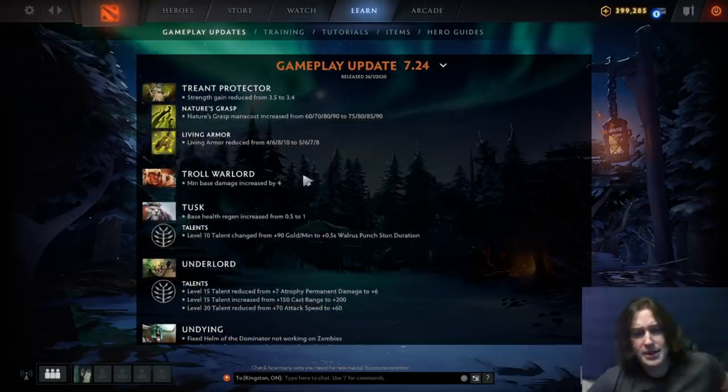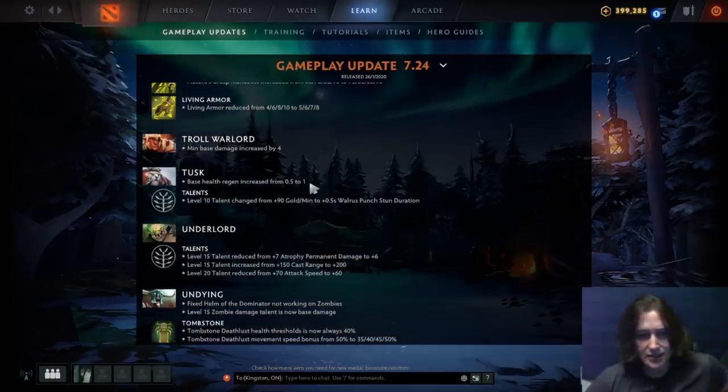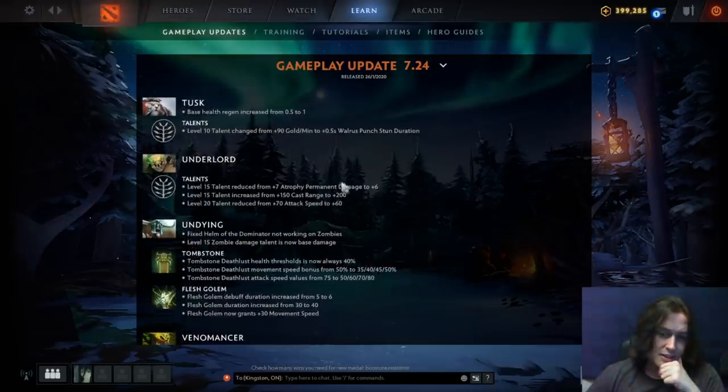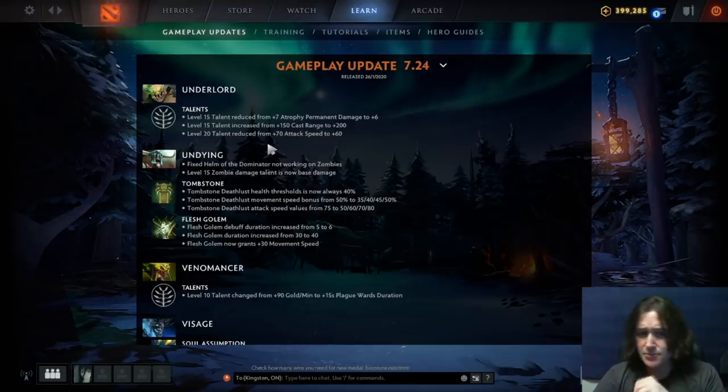Troll Warlord: min base damage increased by 4, so he's way more consistent hitting last hits in the laning phase. Tusk: base HP regen increased by 0.5. His level 10 GPM talent changed — unfortunately, that was really good — but now it's 0.5 seconds Walrus Punch stun duration. Tusk being a good stunner is not something we've seen before, so that's pretty interesting. Underlord: level 15 Atrophy permanent damage changed from 7 to 6. Cast range talent going from 150 to 200 at level 15, and the level 20 attack speed talent reduced from 70 to 60 — slight nerfs.